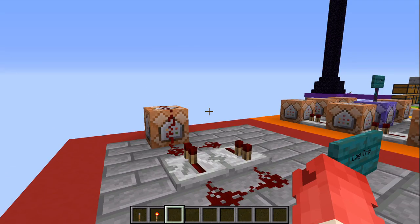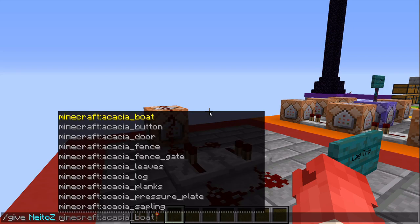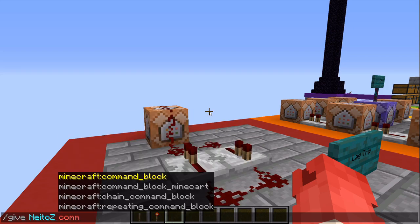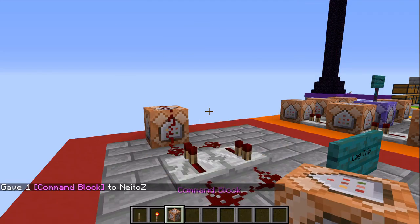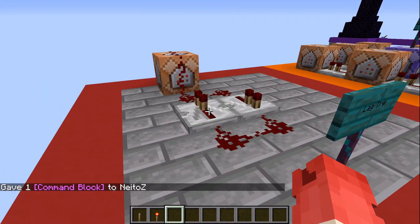All we have to do is first give ourselves a command block. Hit the slash key, type in give, then your name — I'm NeatoZ so I hit N and tab — then space, type in COMM and hit tab, then hit enter. Now I have a command block in my inventory.